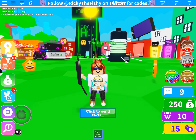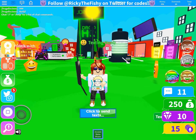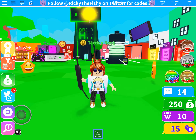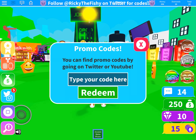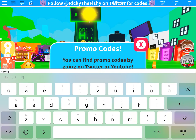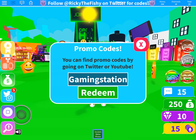Today's reward. Let us type in our code. Let's go see what we got. Now click this on the left-hand corner, the Twitter sign, and then let's go type it in. G-A-M-I-N-G-S-T-A-T-I-O-N. Gaming Station.